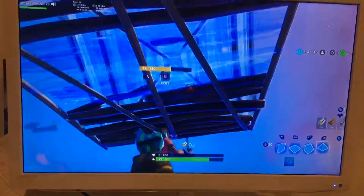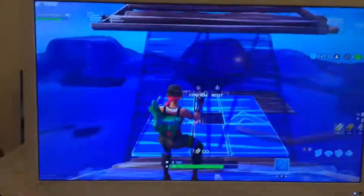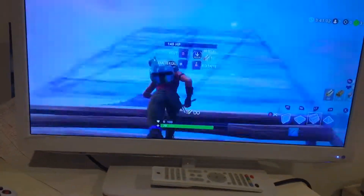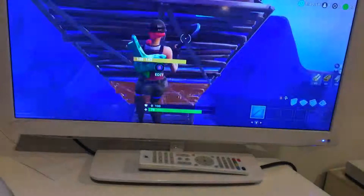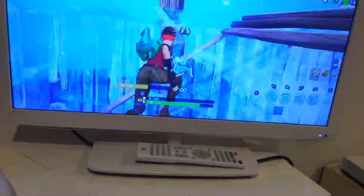I'm doing it slow motion here so you know what to actually do. You place a pyramid, then edit it to get high ground easily. Then you edit the pyramid and you can do whatever you want from there. So: pyramid, floor edit, edit the pyramid, then you've got high ground.